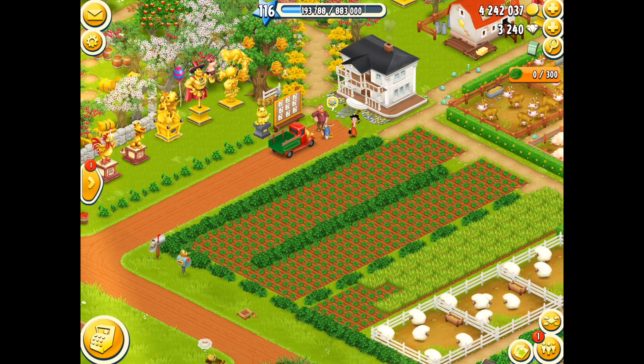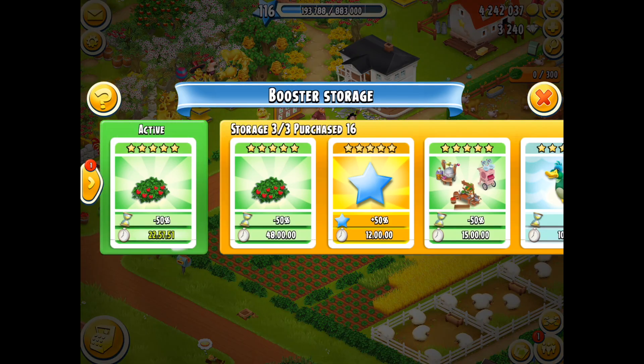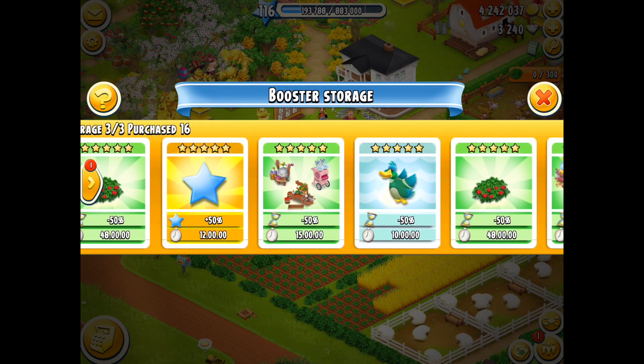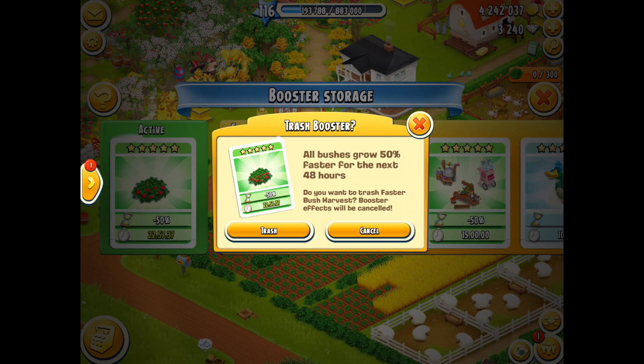Now at the moment you can see my basic farm design. That's going to be changing in a moment, but we need to see what boosters we've actually got. Let's head down to the bottom right hand corner and check out the booster storage. You can see I've got a lot of boosters of different star value from the booster purchase pack and the ones I got within my regular storage up to the maximum of three. I've got an active booster at the moment — it's a bush booster and I do like it. It's a five star one, so it's the maximum star booster, giving me 50% faster growth for the next 48 hours.